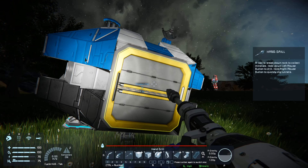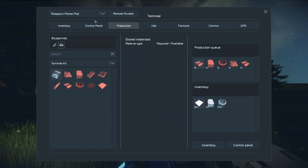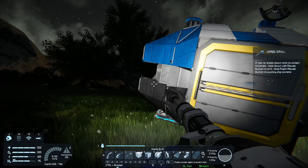Right-click again to load it up, then open it by hitting F and come into Production. It'll have a list of things you can create in your survival kit - the only thing we can create at the moment is ingots. Hold Control and Shift and middle-click to queue up a thousand at a time - we're gonna queue up two thousand, which should be way more than we need. That turns the stone into iron, nickel, and silicon. We've got enough stone to get our remote control up now.